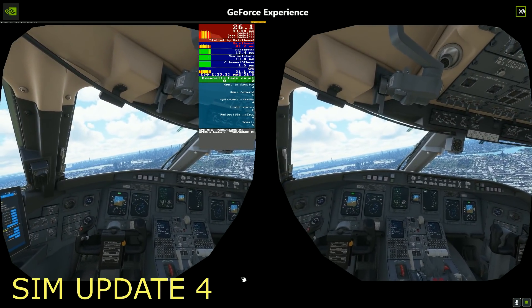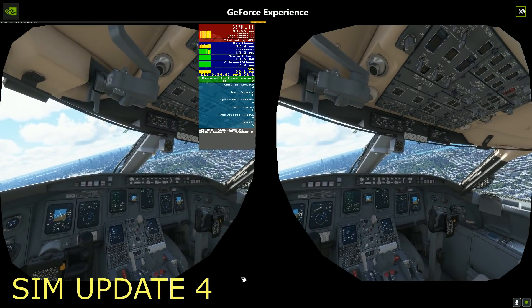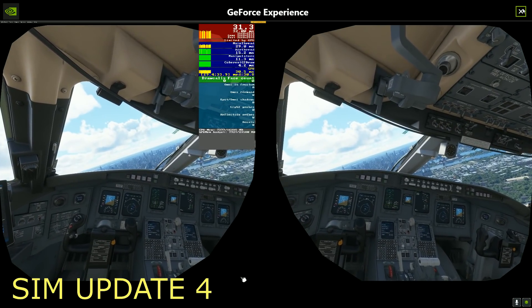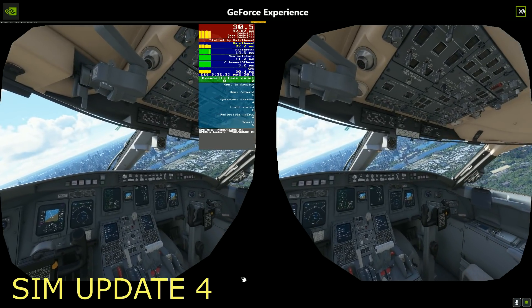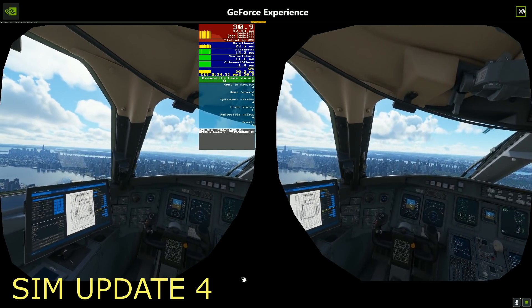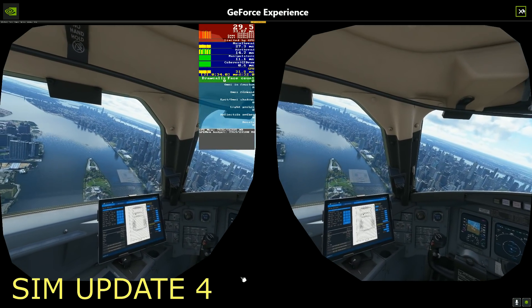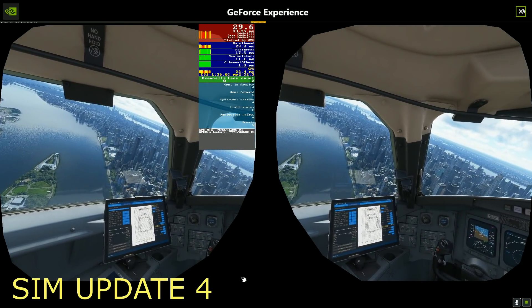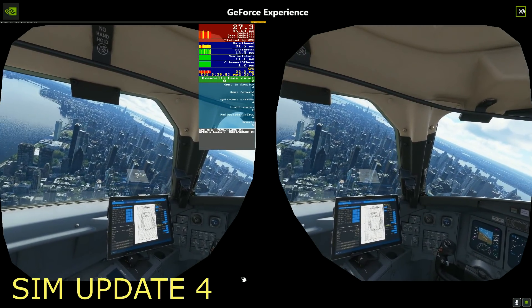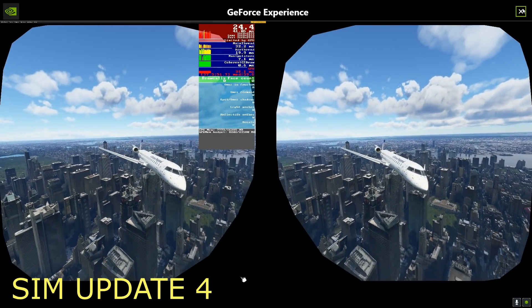What you notice in the headset is a lot more than just those fancy numbers on the screen, because it really feels smooth and consistent. Everything doesn't feel as clunky, and the microstutters — unless you're very close to the ground — are not really much of an issue. So it's quite remarkable what Asobo has achieved. This is a full-on, full-fat photogrammetry area, and we are flying really quite low, particularly for an airliner. We're still getting about 26 to 27 frames per second out there.